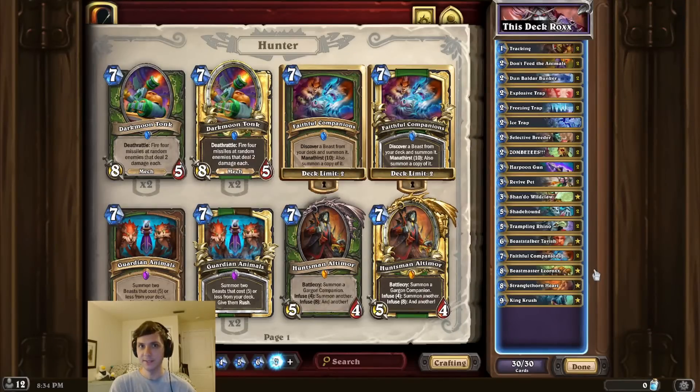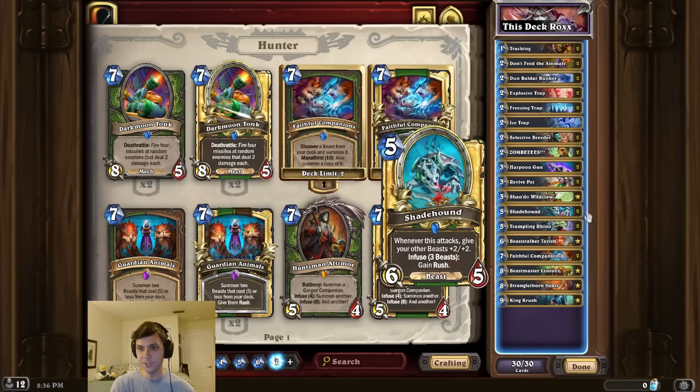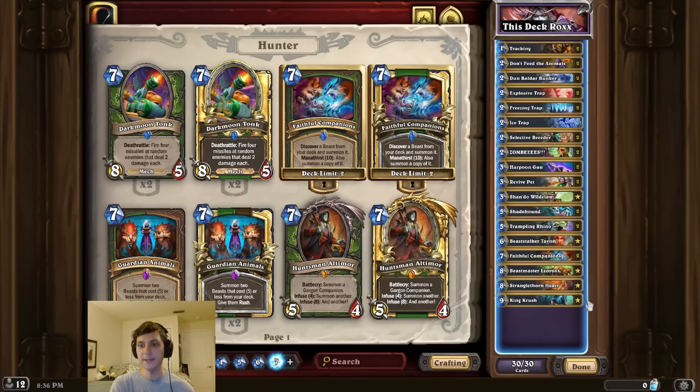Alright, take intro time, and this time we've mastered Hearthstone Twist. The basic idea for this combo is we're going to play Beastmaster to OTK the opponent with some combination of Shadehound, Rhino, and King Crush.